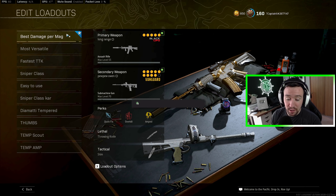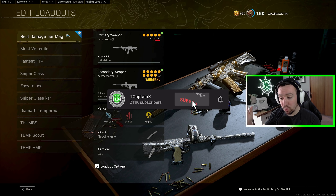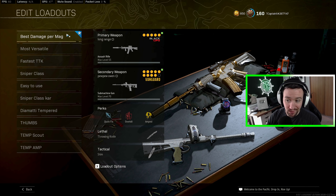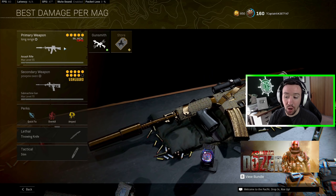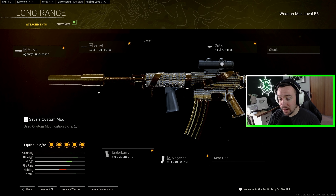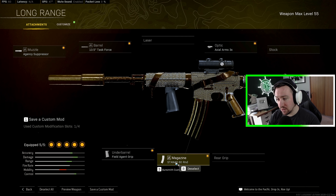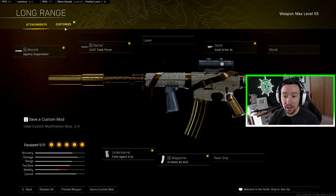Now let's talk loadouts — this isn't necessarily a ranking one through five, it'll be the best depending on your playstyle. The best damage-per-magazine loadout will be the XM4 with the Owen Gun. The XM4 has great TTKs and lots of damage per mag. This is kind of the standard long-range Cold War build where we always go Agency Last Barrel, Field Agent Grip, Biggest Mag, and then the AXMC 3X optic.